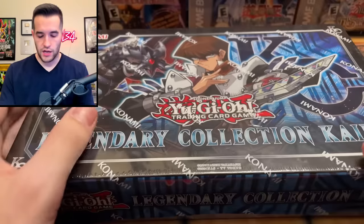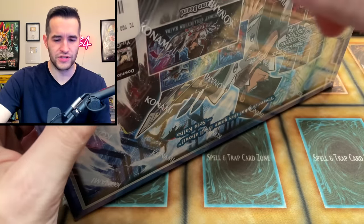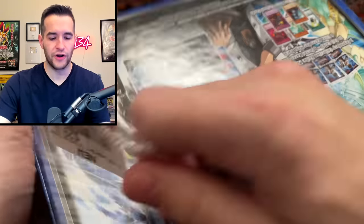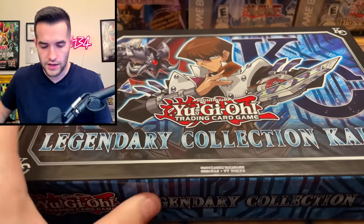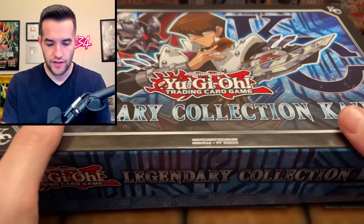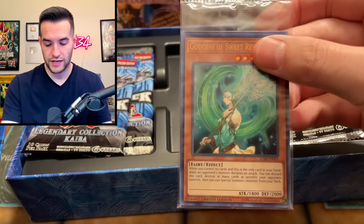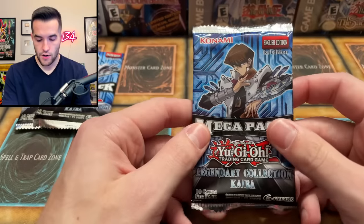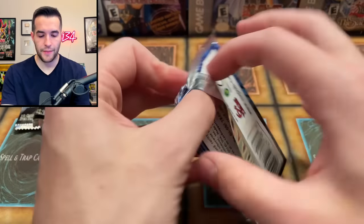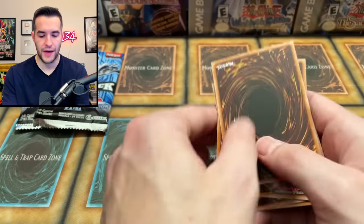Now onto Legendary Collection Kaiba. This one doesn't have a number — I think they stopped using numbers after Joey's World which was number 4. This is just 'Legendary Collection Kaiba.' It has 3 mega packs inside. The promo pack is probably worth around $5. I think there are 4 secrets out of the 10 cards per pack, with secrets at the front and back.